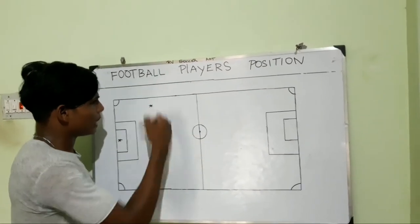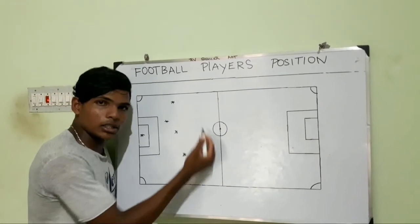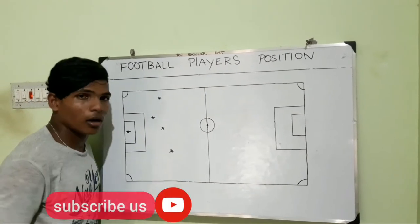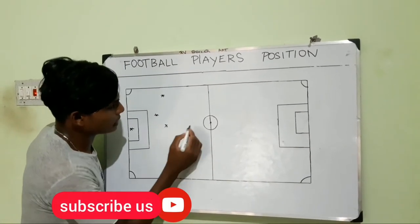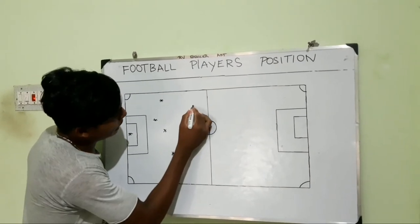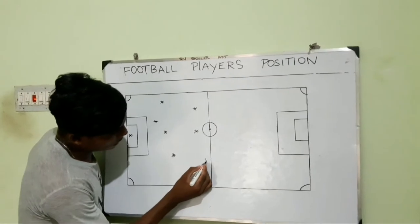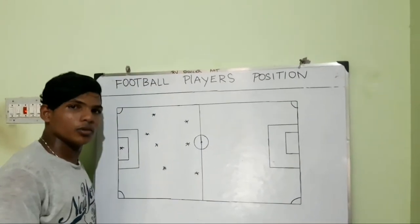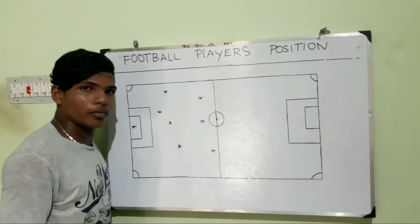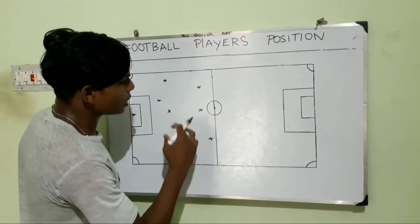Now the defenders line — next number 10. Midline back, midline here. Now off center, left off, right off, center off — so midline here. Now forward.